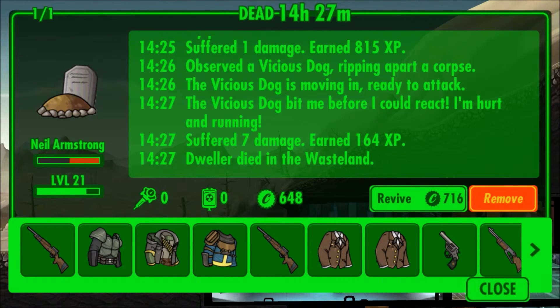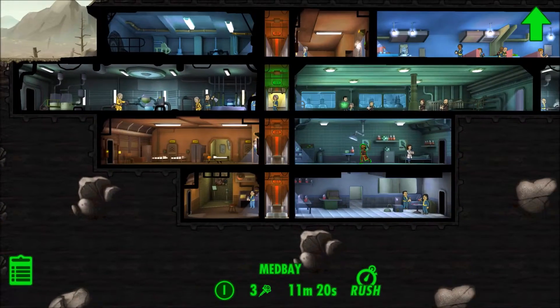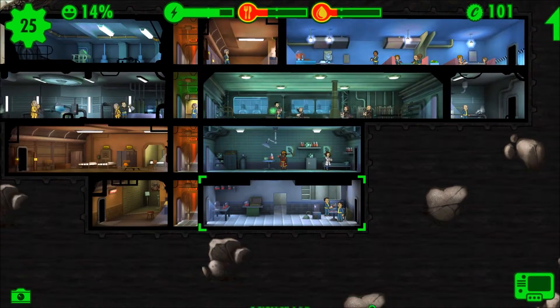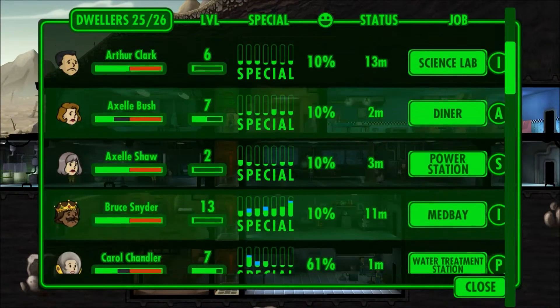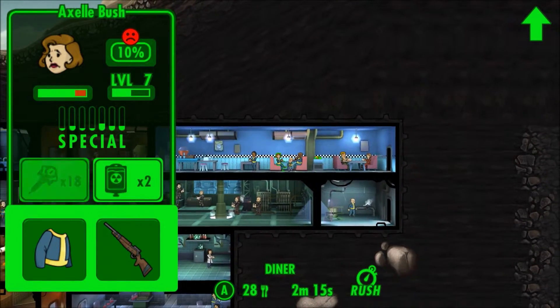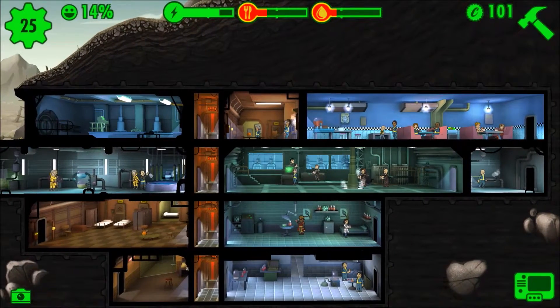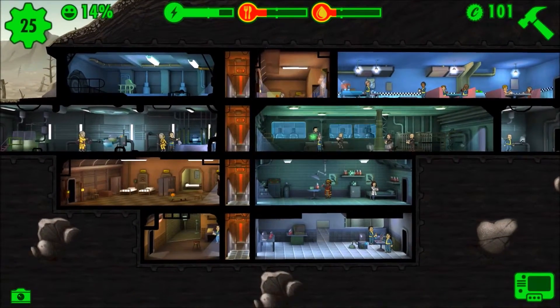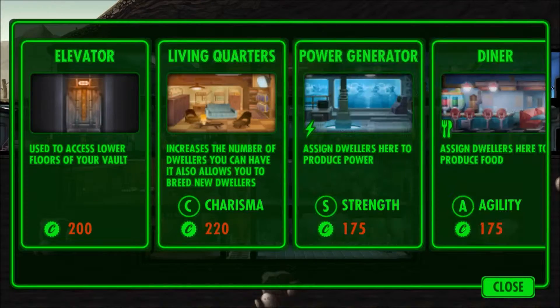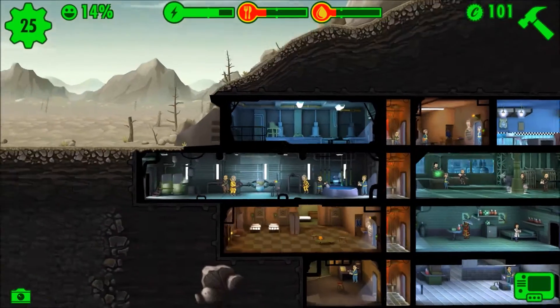Out in the wasteland we sent out our buddy Neil Armstrong, but he died and it costs 700 caps to revive, so I think he's going to be out there for a while. We've got our med bay and our science lab for producing stim packs and Rad-Aways. We'll see if we can up Axel Bush's happiness a little bit. Anyway guys, there's a quick check-in with Vault 1 — not doing too hot, but hopefully things will turn for the better. We also have a radio station down here; kind of forgot about that. We're gonna continue on with Vault 602 in the next episode.